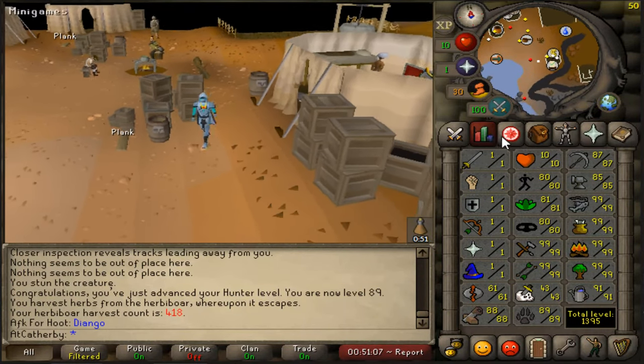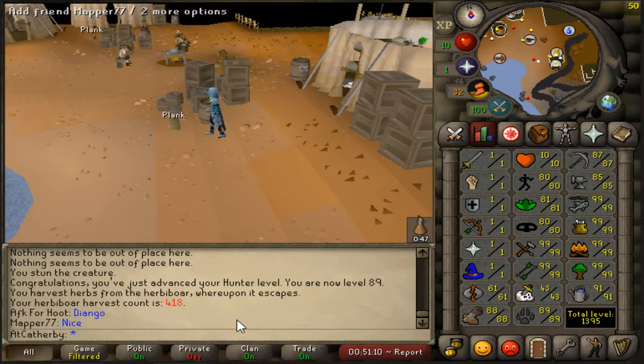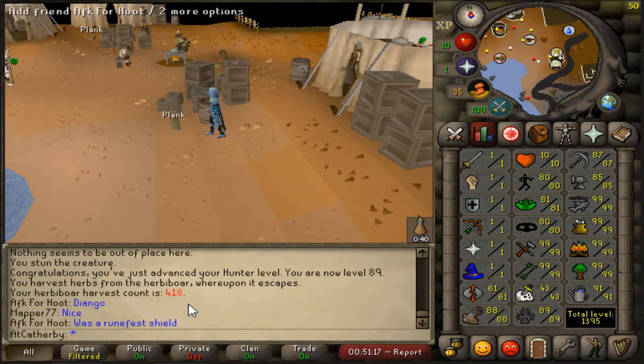Just missed it, but we hit 89 hunter. We can now do redwood birdhouses without potting, and we can also do lucky impling catching if we ever catch any, up to 418 herblore.